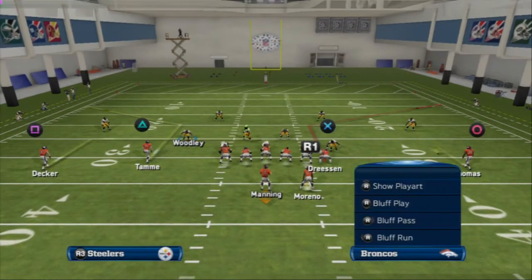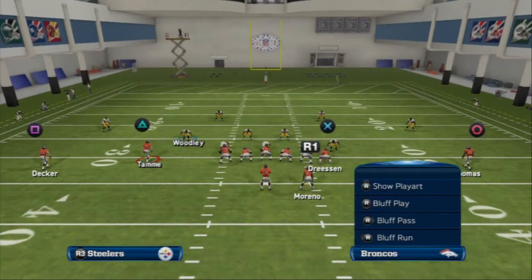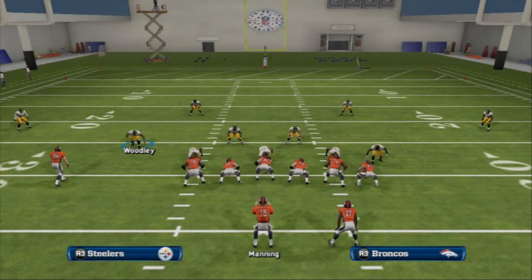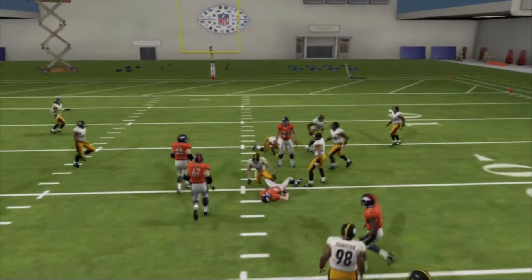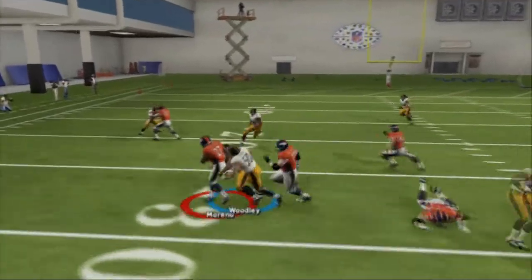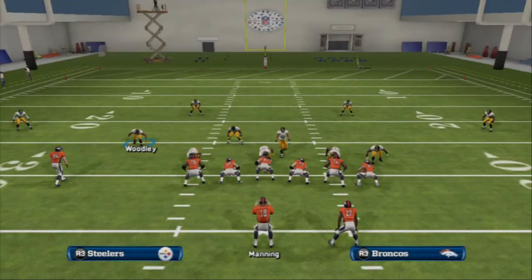One way to attack the deep seams in cover 4 — since the corners are in deep blue zones — is to attack the middle seams and put two fades on the outside, sending four guys deep against 4 coverage. With a pass lead to the inside on these streaks, it's going to split the safeties right down the middle. I would focus mainly on using a levels concept on the backside and splitting the two yellow zones. Another option is to audible to a running play, because they're dropping a lot of guys into coverage. This is where halfback draws become effective — when they're dropping 7 or 8 in coverage, we can check down to a halfback draw.